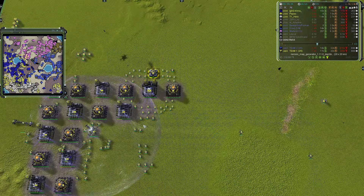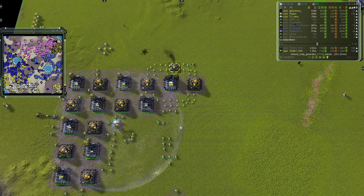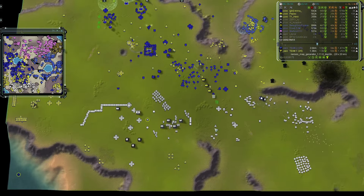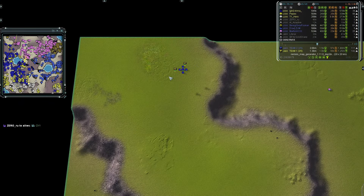Artillery is focusing on the air grid — very typical. If the enemy knows you built artillery they'll send strap bombers to take it out, so you might as well take out the air grid first.